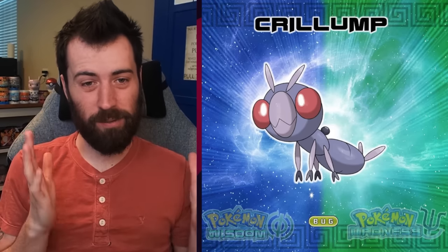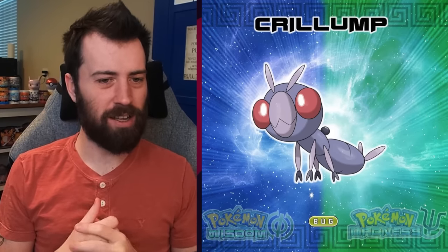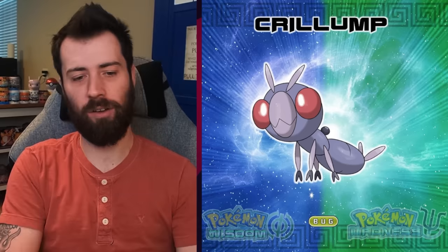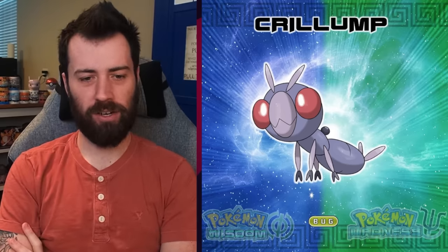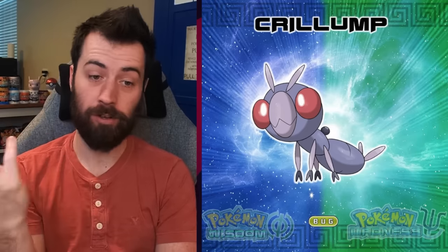We have our Route 1 bug here, which is Krillump. That's super cute — it's just pure Bug. Kind of like a cricket; it's supposed to be a cricket, okay, I can see that. I'm curious where the cricket elements are going to come in, probably in its evolution, or maybe it'll go a completely different direction.